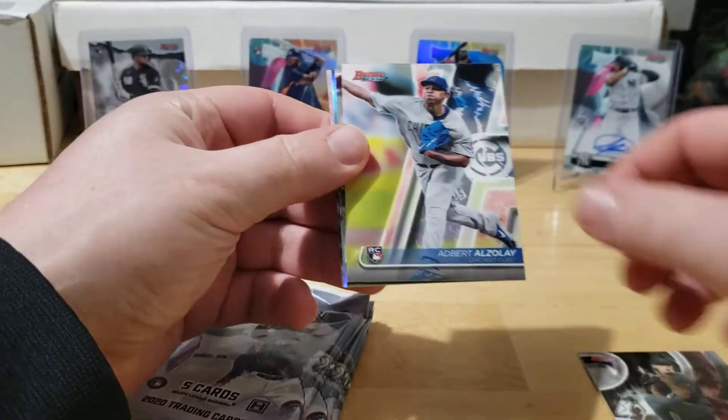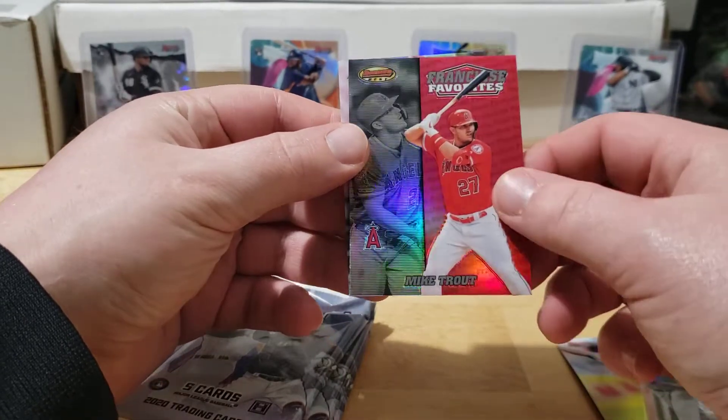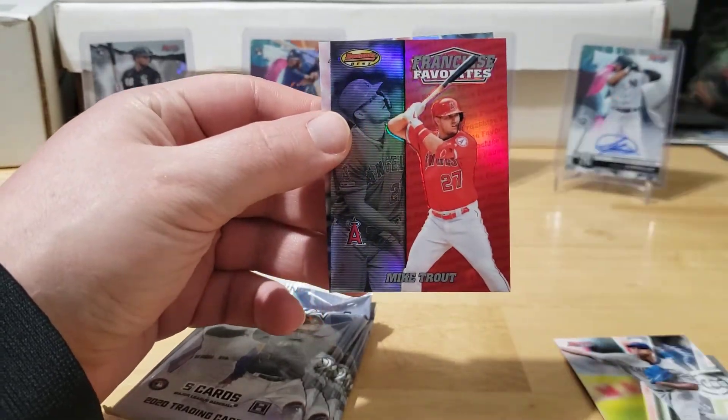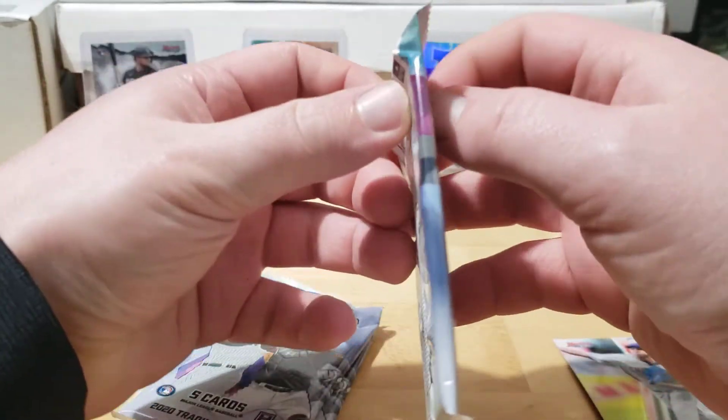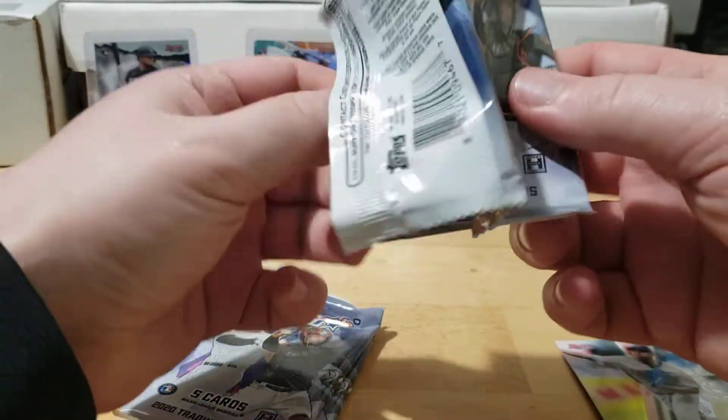Little Zack Gallon rookie, Alza's way, there's a Nico rookie - that's a nice one. Little Trout, Trouty, and an Aquino refractor. Not a bad first pack, not a bad first pack at all. Hope it's a sign of things to come.